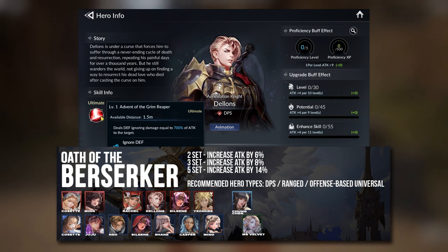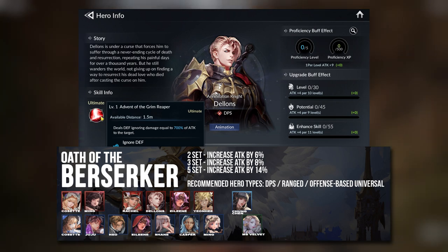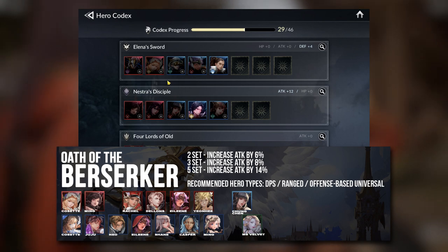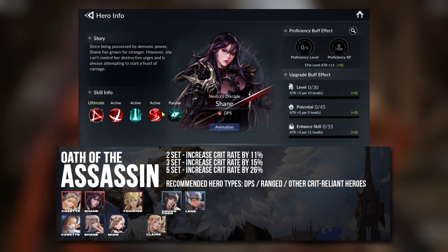For Shane, there are two ways to go. You can give her the Attack Set, but for the Legendary Shane, I think she should use the Crit Set.